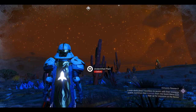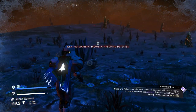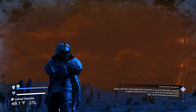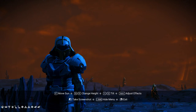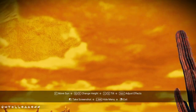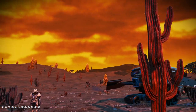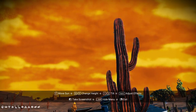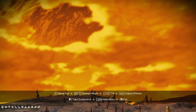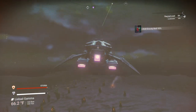I remember this place — because of that right there. I'm on a moon and there's this huge yellow planet in the distance. It is absolutely stunningly pretty. But this planet isn't the best to build on because of the storms that come up here, so it's not what we're looking for.